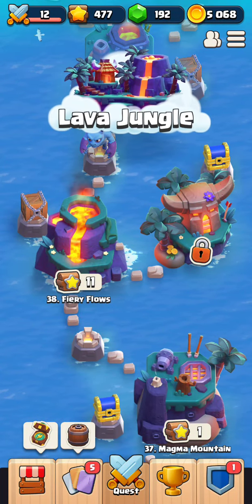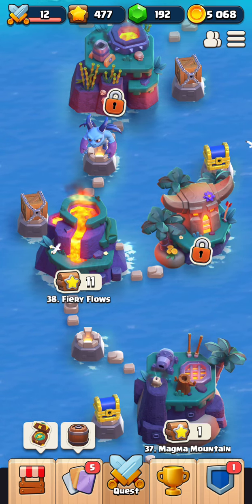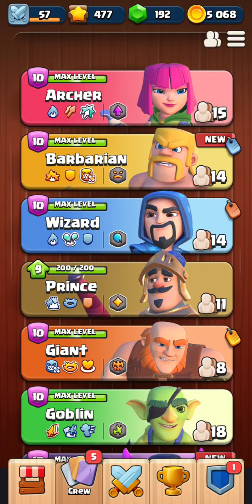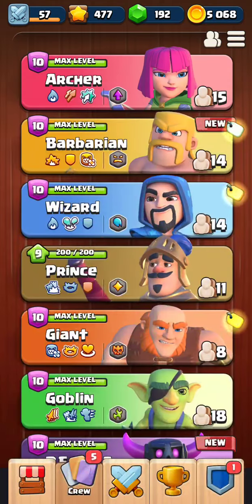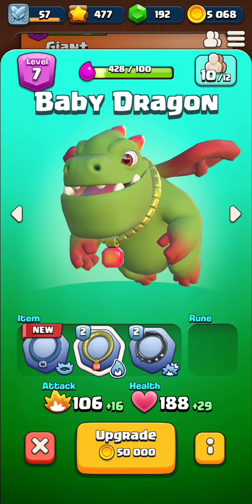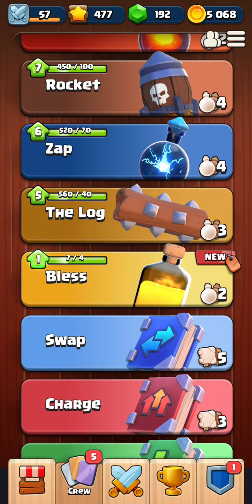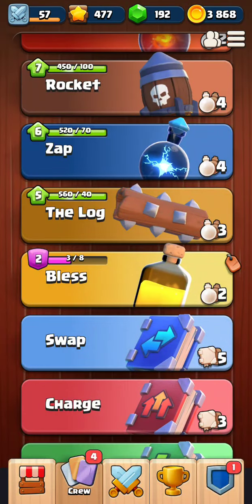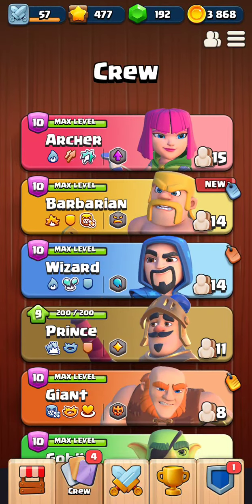Welcome back folks, this is Clash Quest honest review and gameplay part 4. We're here to discuss some new characters that showed up in the league play. I'm gonna discuss what the crew looks like — everybody's pretty much at level 10 except for Prince, your next in line buddy, and baby dragon being the newer guy at only level 7. We're gonna work on upgrading him. Bless has been added as a new card, and next to be found is Minions.